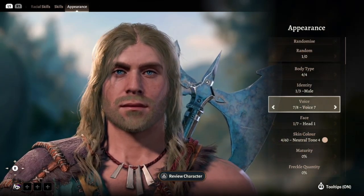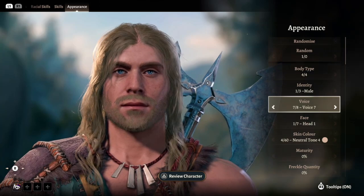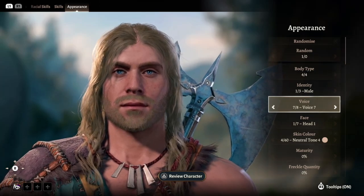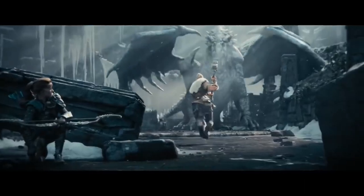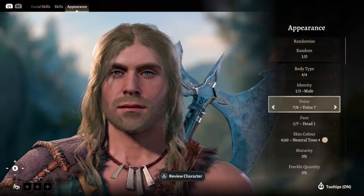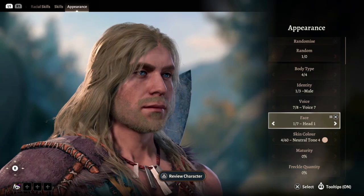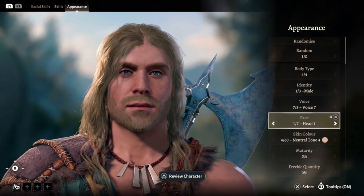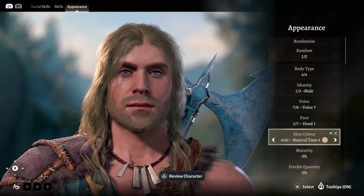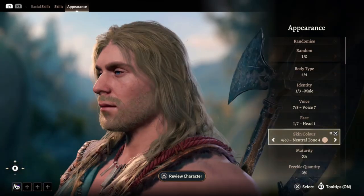Moving on to appearance — for voice, I chose voice seven; it's a nice deeper tone as we don't really have a set voice for Wulfgar, unless you count the last Dark Alliance game where he's deep and usually just yelling for Tempest. For face, I chose head one — I like how the nose blends with everything else, and when combined with the eye color it's hauntingly similar to a particular image. For skin color, I went with neutral tone four; it has a nice wind-scarred look, slightly pockmarked but doesn't detract from anything.